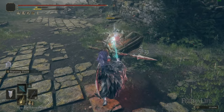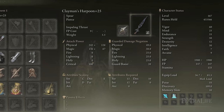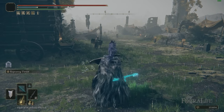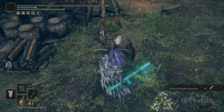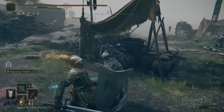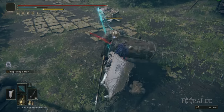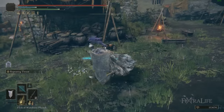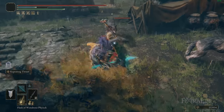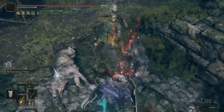What makes this weapon particularly interesting, as I showcased in my Frost Knight and Royal Frost Knight builds, is that it does physical and magic damage but you can still infuse it — and that's not very common in this game at all. So this makes it a really unique weapon. What I actually recommend for this build is leaving it on the standard infusion, because by doing so you still get scaling out of strength and intelligence, allowing you to increase both the physical and magic damage, and still be able to buff it with something like Scholar's Armament. If you put it on heavy infusion, you can still buff, but then you won't have intelligence scaling.